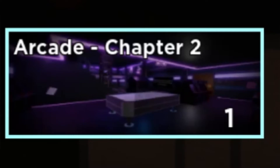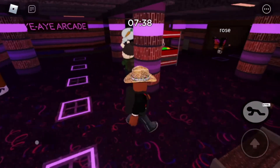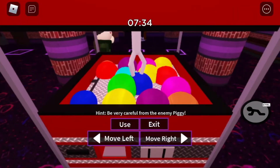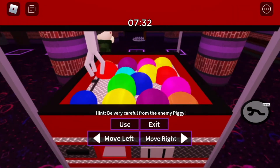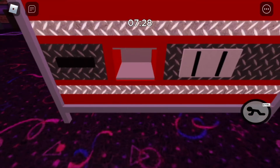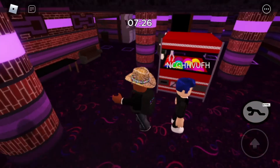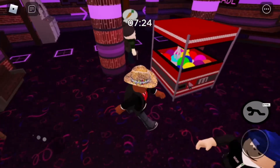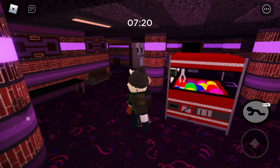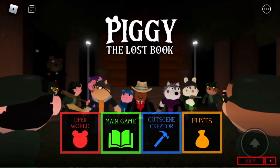Head over to Chapter 2, the Arcade. This is a bit tricky if you're on mobile, so get your hands ready. When you spawn in, there should be a vending machine literally right there — use it, click on it or tap on it. If you've done it quite a few times already, it might not work. It didn't for me and I ended up dying, but don't worry.